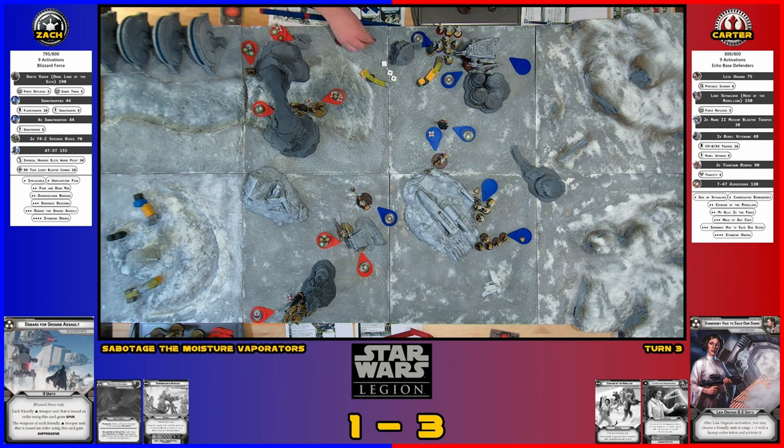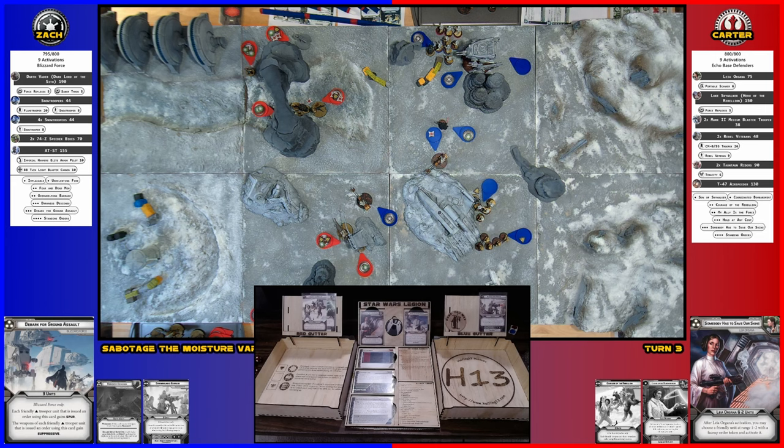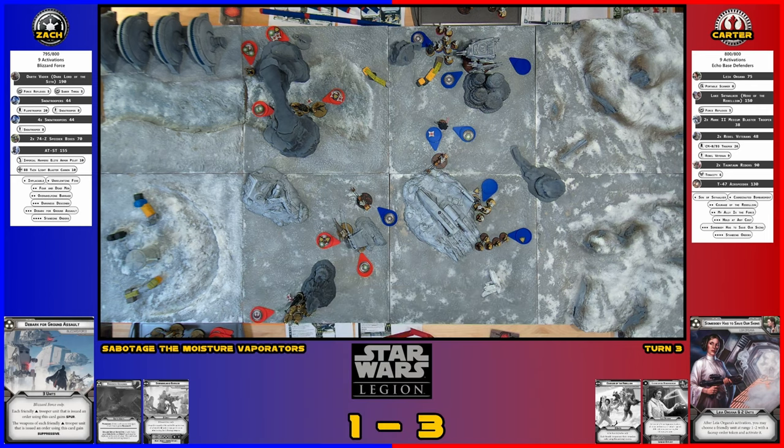And we're going to shoot at your out-of-cover red Snow Troopers. We'll aim and then shoot — three hits so far. Re-rolling, nothing — so three total. You're rolling four red defense dice. You roll three blocks, so you take one wound. I think that squad is going to die — not quite yet.